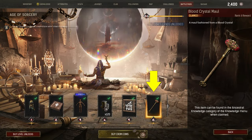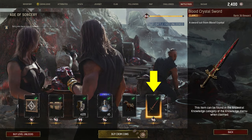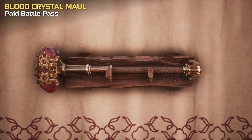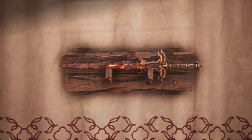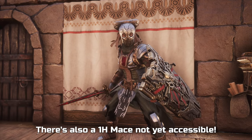If you have already unlocked a paid battle pass track for chapter 3, you will have received a matching blood crystal shield, this two-handed maul, as well as a one-handed sword. There's also a one-handed mace that we can't spawn — that mace is currently listed as a potential future Twitch drop.